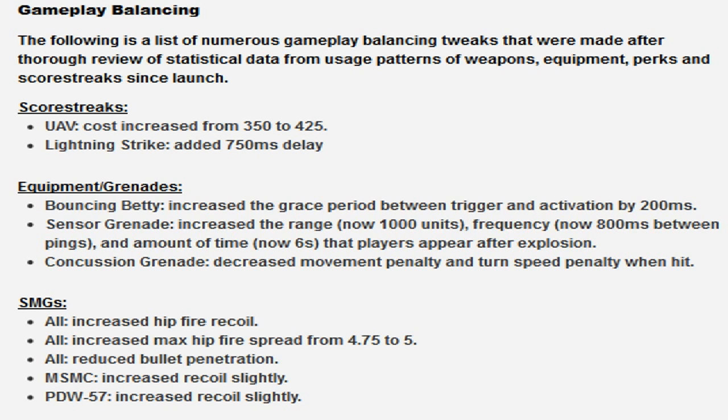Sensor grenade: increased range to 1000 units, 360 frequency now 100 milliseconds between pings, and the amount of time the player appears after explosion is now 6 seconds. I don't really care about this - they just don't want it to be like the sensors in Black Ops 1. Concussion grenades: decreased the movement penalty and turn penalty when hit. I was tired of concussion grenades completely freezing you - I'm glad they decreased those penalties.